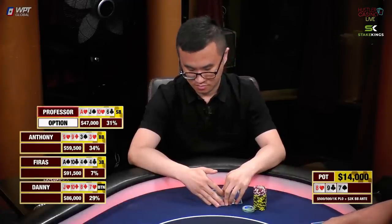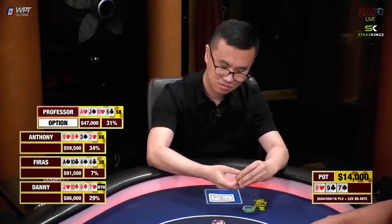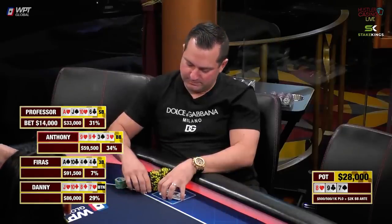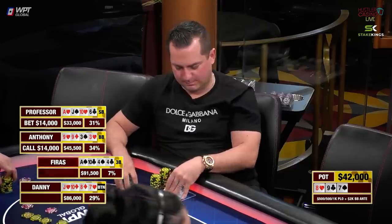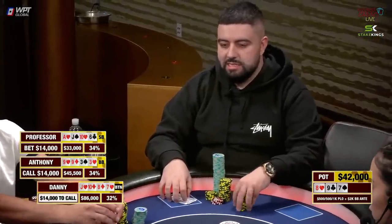9-8-7 rainbow flop here. Jenga for Danny, flopping a straight with two pair — got to like to see that. Professor also flopping a straight with Jack-Ten. And Anthony in there with his double paired hand — he spiked a set of nines. Top set here for Anthony. This will get messy.